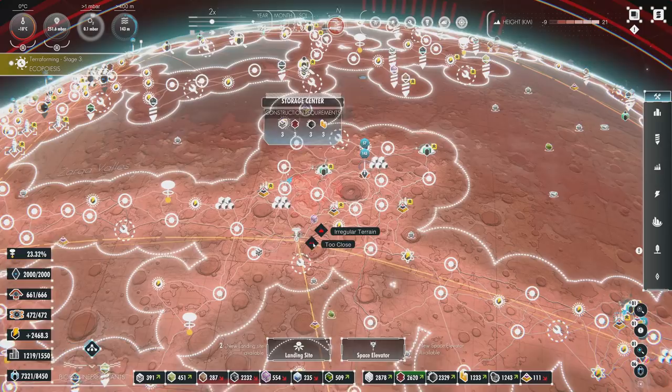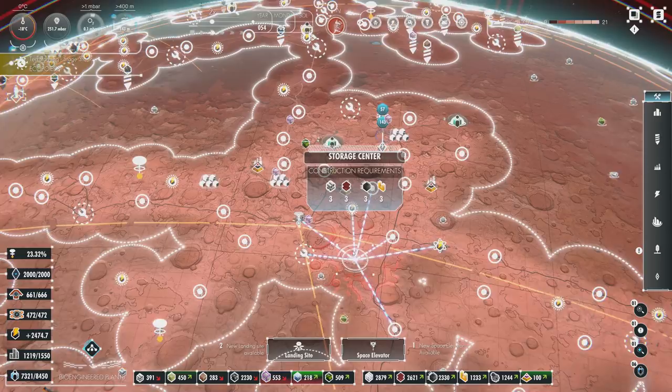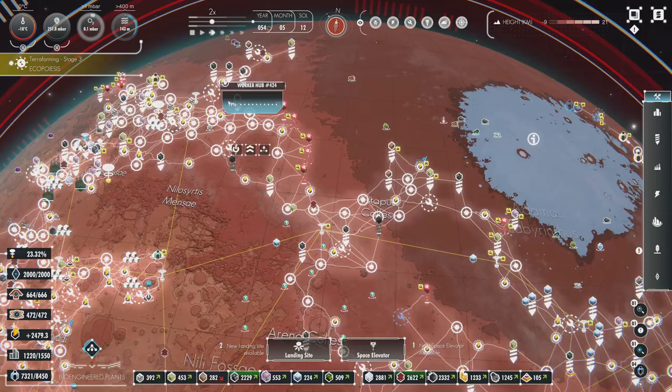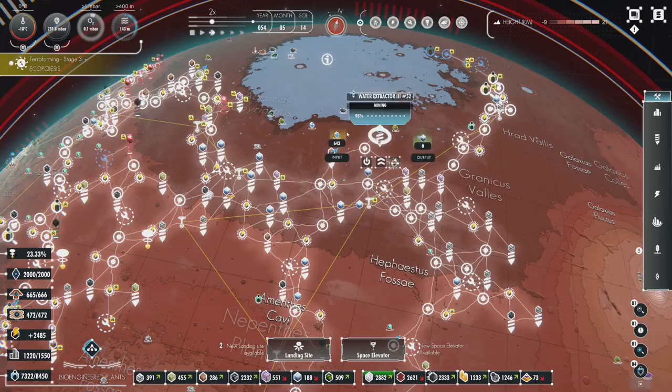I've got hyperloops set up throughout this whole area, and that's a lot of cost and time involved, but it's allowing resources to move significantly faster — and that also means resources move out of the area faster as well.